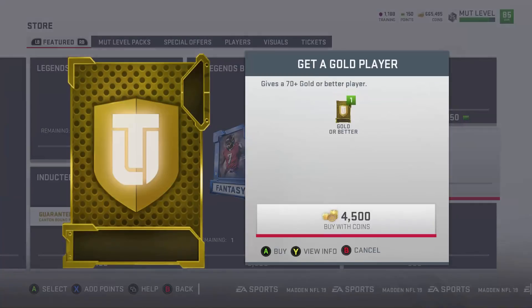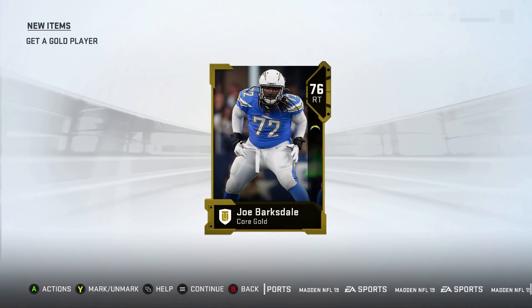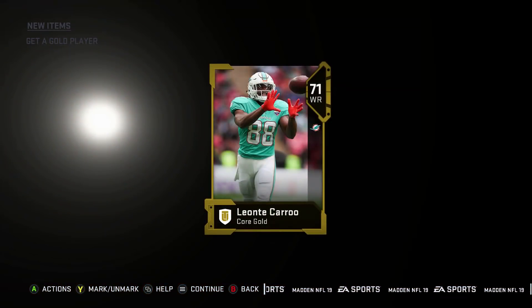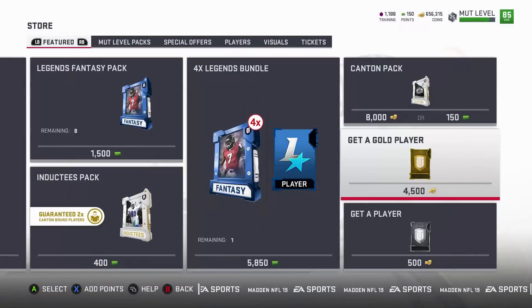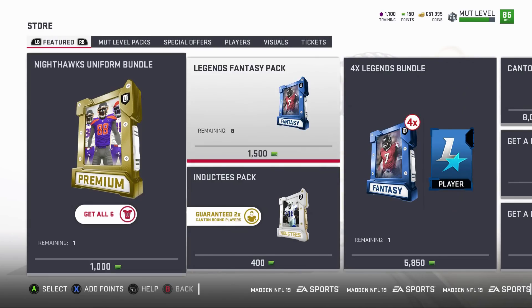We still got 10 packs. Pack 15 — I hit pretty good too, high overall lineman. Pack 17. I just need one more nice elite pull. I'm pretty sure I already made my coins back on top of what I can sell these golds for, put them in the sets.